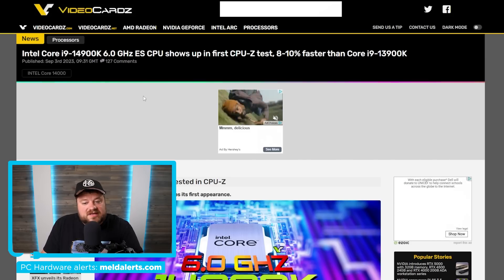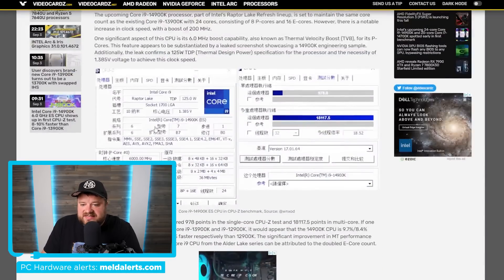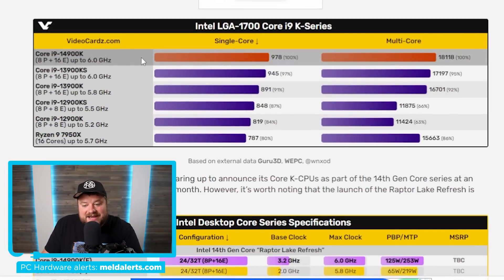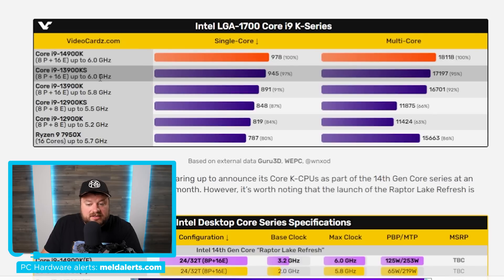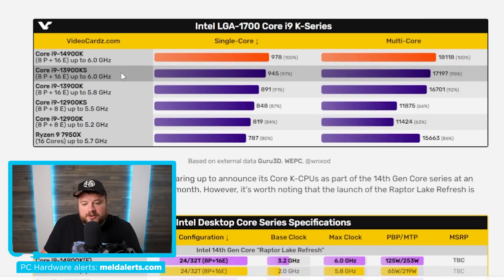Moving on, we have one of the first benchmarks of Intel's upcoming 14900K. As you can see, this is a CPU-Z benchmark showing a single-core score of 978 and a multi-core score of 18,117.5. When compared to last gen, we're looking at right around 10% improvement in single-core going from the 13900K to the 14900K. Interestingly, even the KS, which gets up to 6 GHz just like the 14900K, still beat it — although just by a few percent.